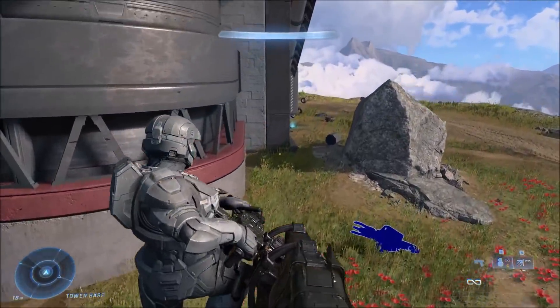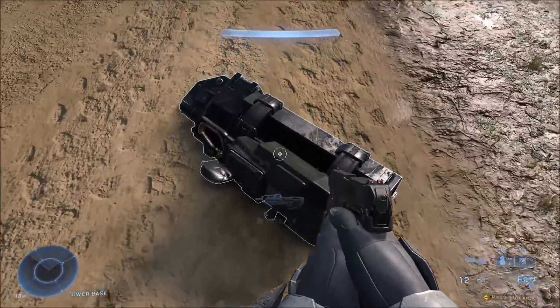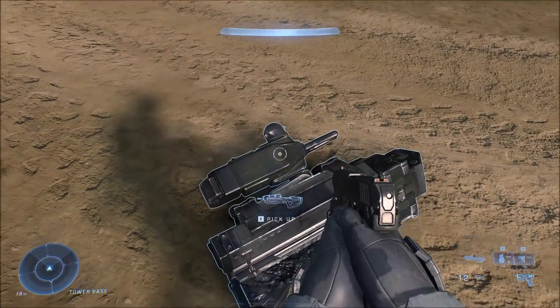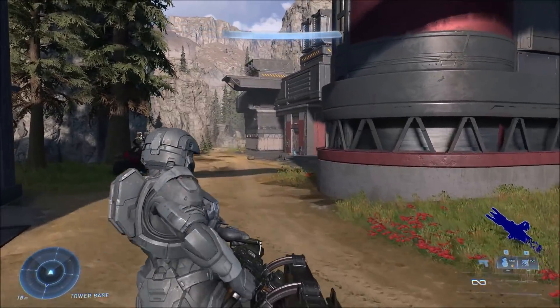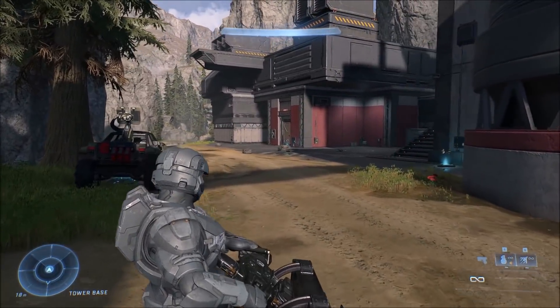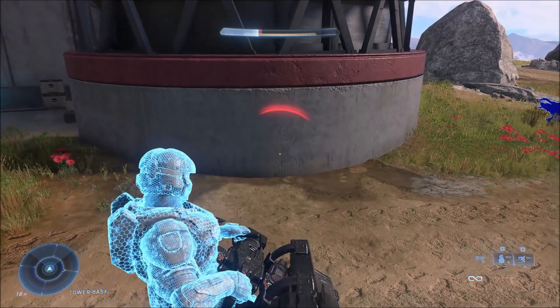Next up we have this rocket turret, which is kind of like half the turret from the warthog. It can be picked up and fired just like a missile pod in previous Halo games, although the missiles don't quite look the same — they're like barely visible projectiles when you fire them, with no explosion effect or anything. So again, it's another cut or leftover weapon from previous games.